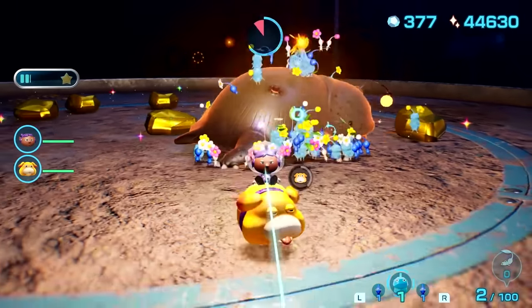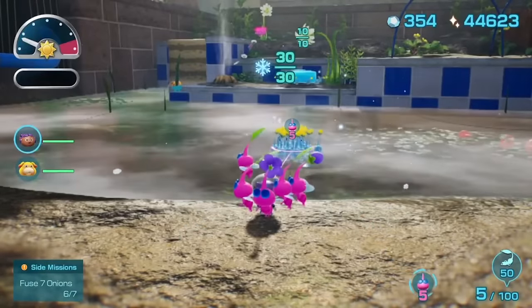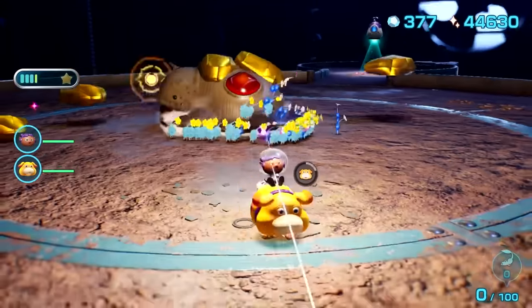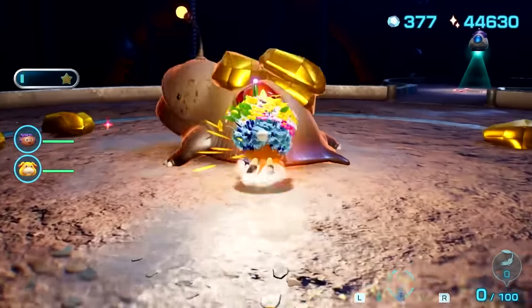As for the two new Pikmin types, the first you'll encounter are Ice Pikmin — and just look what they can do! They quickly became one of my favorites thanks to their freezing effect, which works in tandem with Oatchi's stun and allows you to change status effects on enemies big and small, making them a solid choice in most situations.